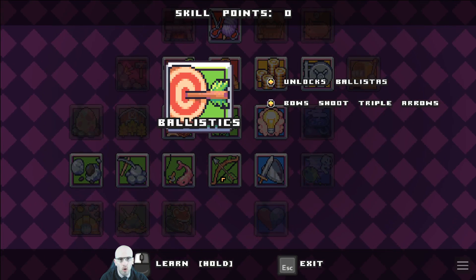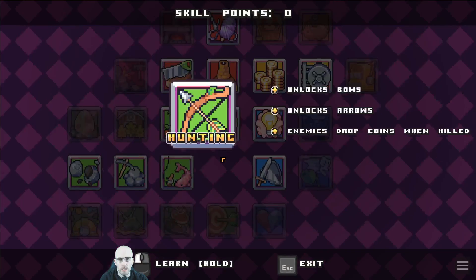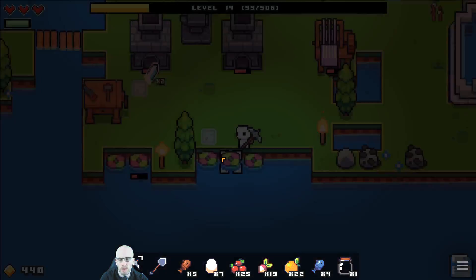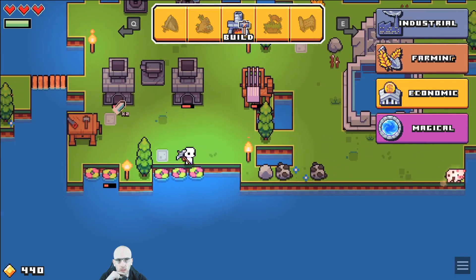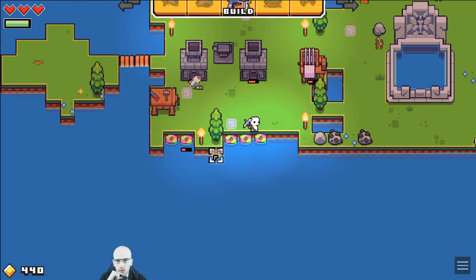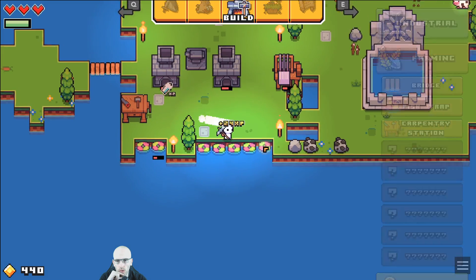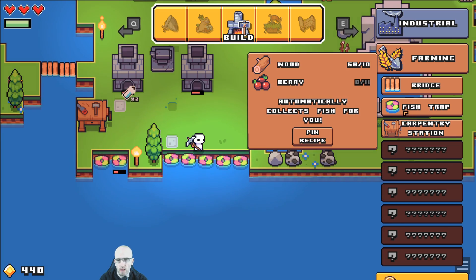Ballistics — unlocks ballistas, bows shoot triple arrows. So we unlocked bows and arrows. I also want to build more fish traps. More fish traps? No, we need more berries. So it becomes more expensive the more you want to build up the same thing.